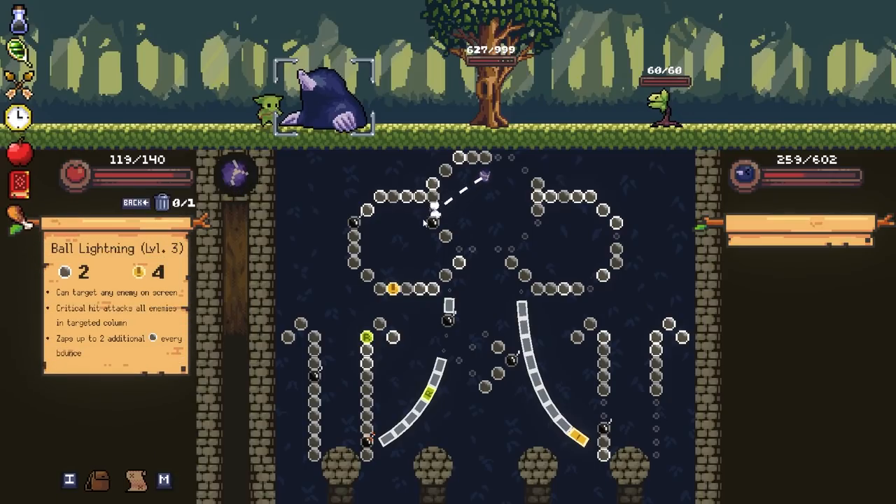All lightning - it's level three. This is the one that splits up a bunch. You're going to get a lot of damage here. Try to get that crit for sure. Maybe if we aim it so it'll bounce inwards, hopefully. There we go. All right, we got a bomb.